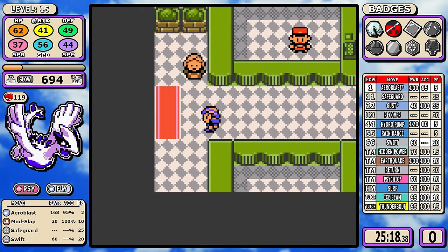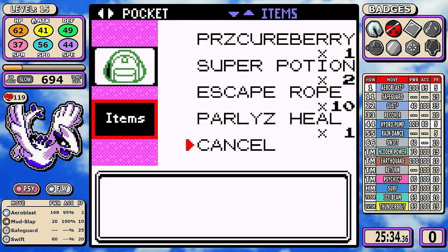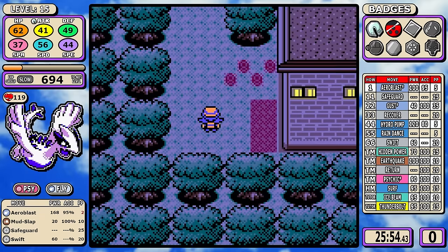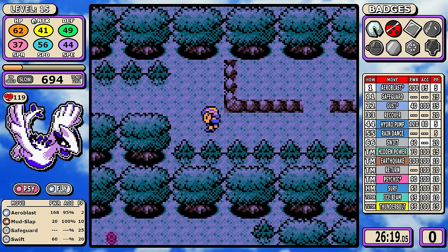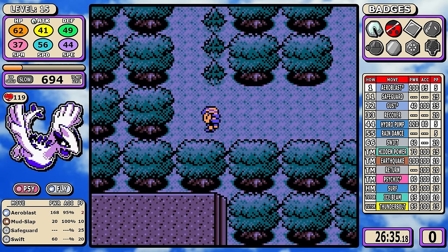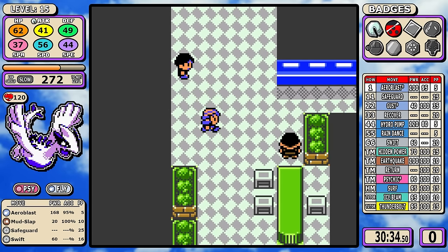In Ilex Forest I don't pick up Headbutt today. It is stronger than Swift, but think about the time you have to walk down there, the extra repel, the time it takes to open the TM menu and learn the move. The critical thinking here is whether 10 extra base power is worth that time investment — and I just don't think it is.